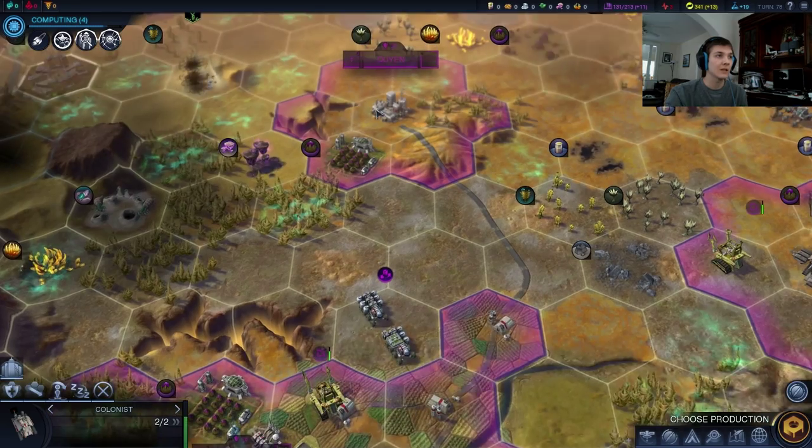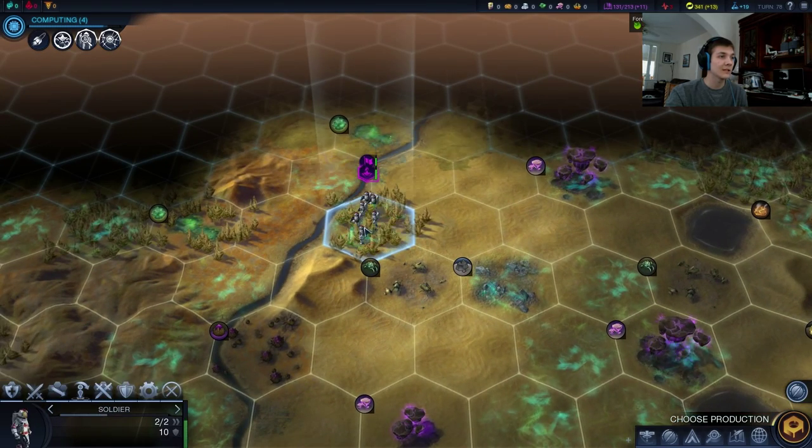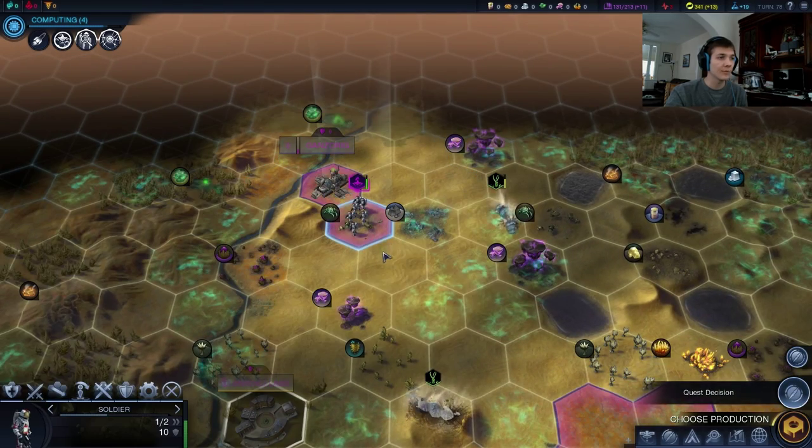We are all done connecting Kuyan — just like that. That is how you micro. Let's set up the next city. Let's try to get our soldier home now — that's quite a few siege worms.